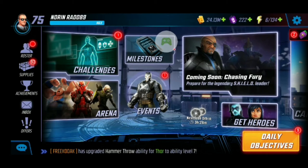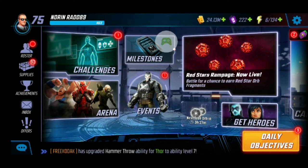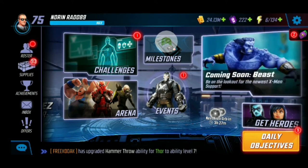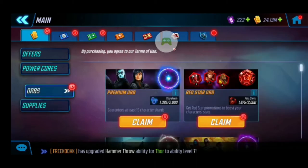Been saving up a little bit of orbs — don't have that many, but I got some red stars. For the next 24 hours, we have a special drop percentage increase for Squirrel Girl, so I'm going to be going for that and hopefully get a decent amount of red stars on her. She's going to be a campaign character, so she'll be pretty easy to get stars on.